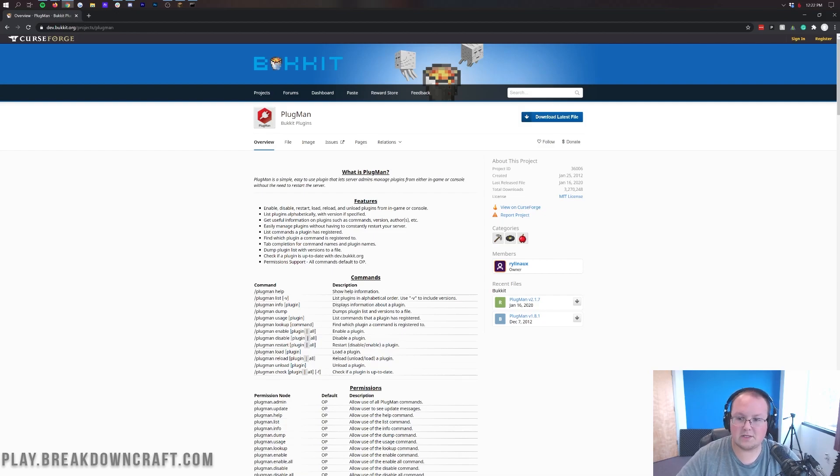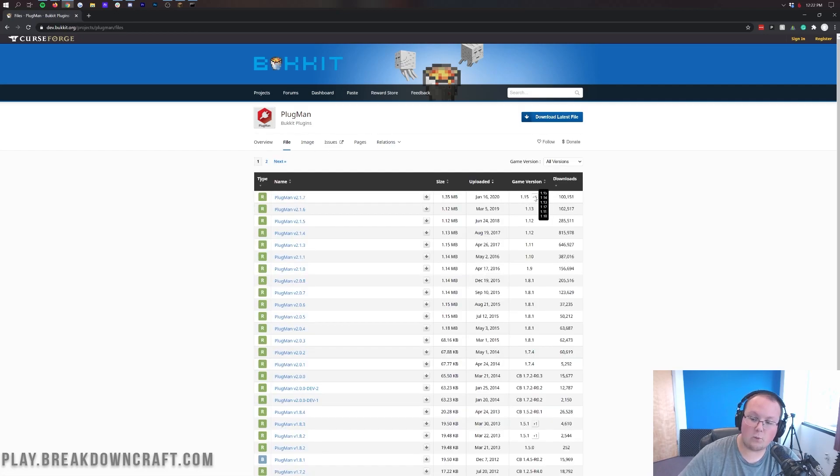Let's go ahead and get Plugman downloaded. Go to the page in the description and click the blue download latest link. You can also go to Files for a previous version. The current version is listed as 1.10 through 1.15. However, it does work in 1.16.3, though loading plugins that aren't already enabled on your server is where issues can arise in newer versions. Back in 1.13 and 1.8 you could enable plugins without much issue, but I've not been able to do that in the most recent version. There are updates on the way.